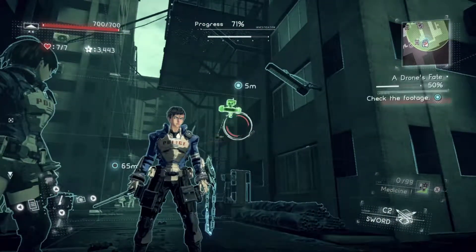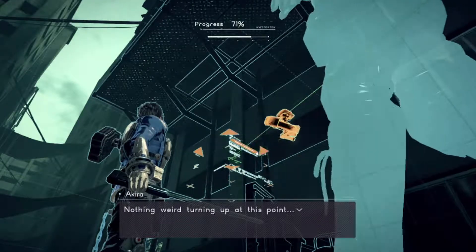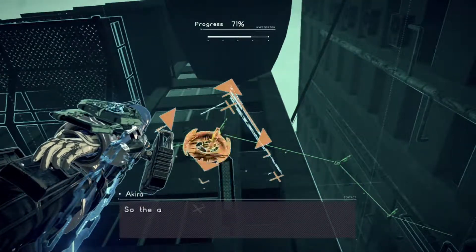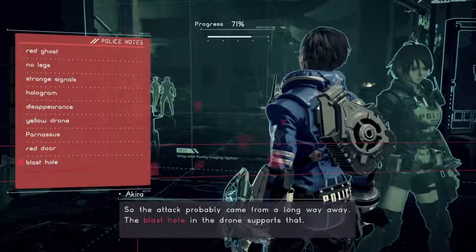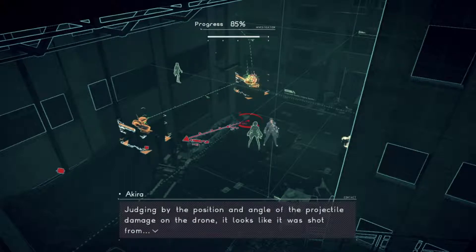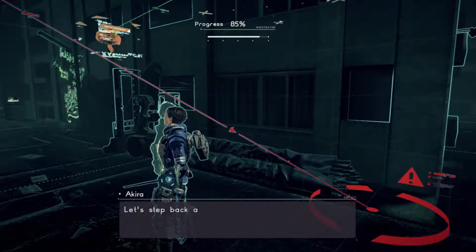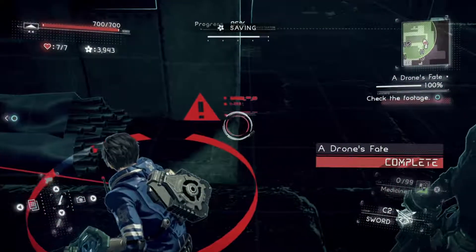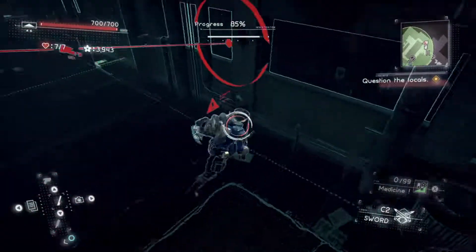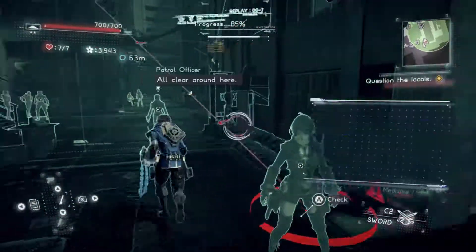Now if we turn on our iris, you can see the path the drone took. Let's start with this. You can also look at the shots — let me set the other one just in case. I hit R thinking that was going to turn off iris.